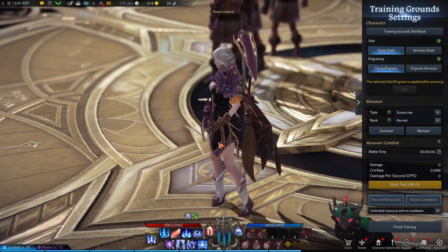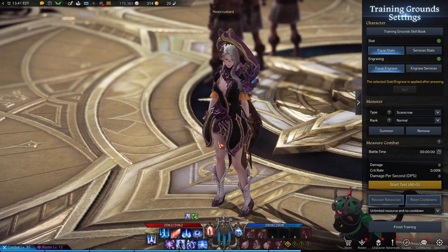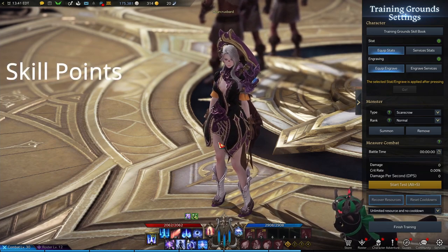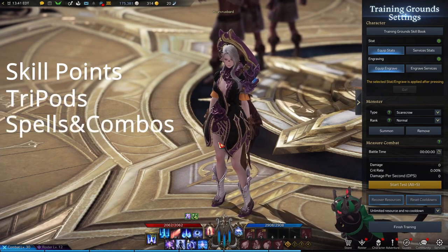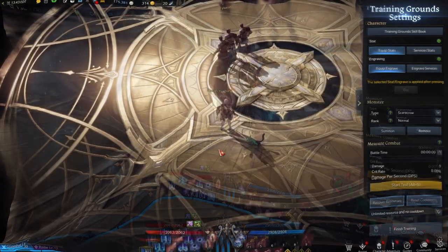Let's get started. I'm going to structure this video out because my last video was a little disorganized, so we're going to do better. First we're going to go over your skill distribution points, then we're going to go over our tripod distributions, and then toward the end I'm going to show you what all these spells look like and some basic combos and talk about some niche situations you may run into.